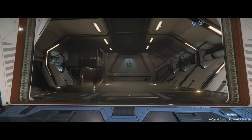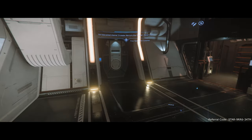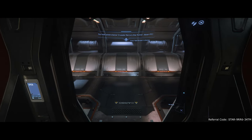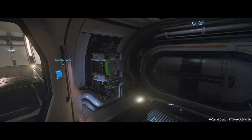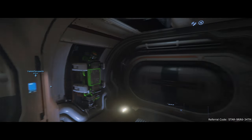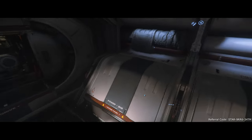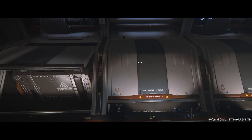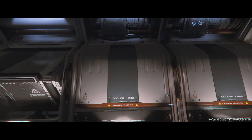We are here with our first video to give you an overview of one of our favourite multi-role workhorses. Whether you love it or hate it, we all know it — the Crusader Mercury Star Runner. Over the course of this video we will cover the ship's lore, her overall feature set, specifications, and how PTC as an organisation likes to use the ship. As a bonus, we will also try to draw some links to real-world vehicles that fulfil a similar role to how PTC likes to use the MSR.